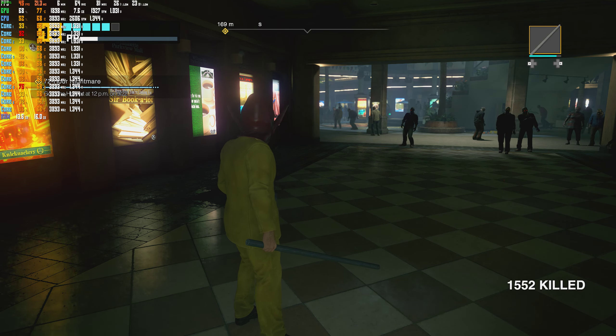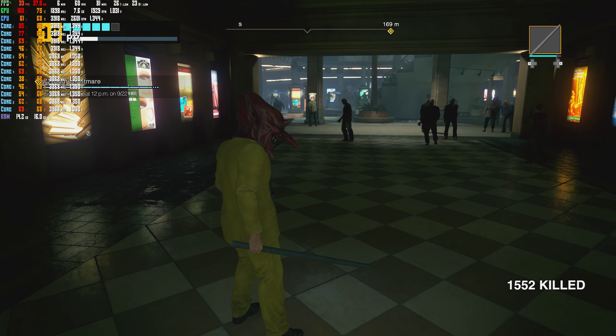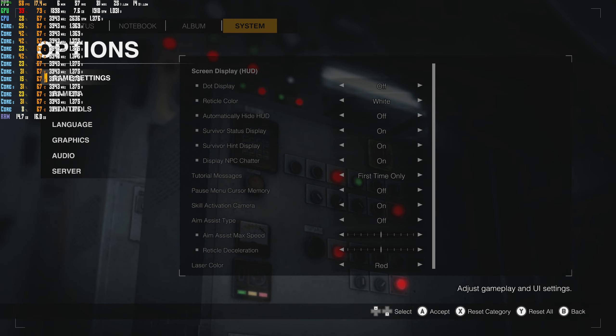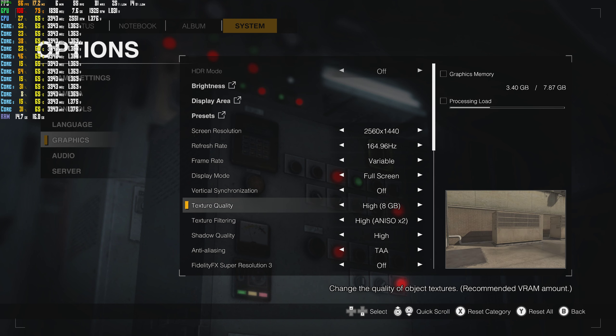Hey guys, today I'm going to show you how to get better framerate in the Dead Rising Deluxe Remastered Edition. So what you're going to do is go to your settings here — you can tell my framerate was low. Go to your options, go to graphics, and see this texture quality — it's at 8 gigs right now. Turn it down to like 1 gig.